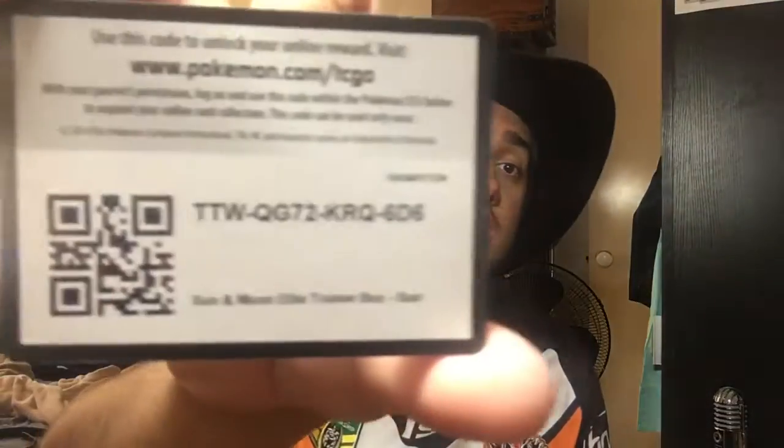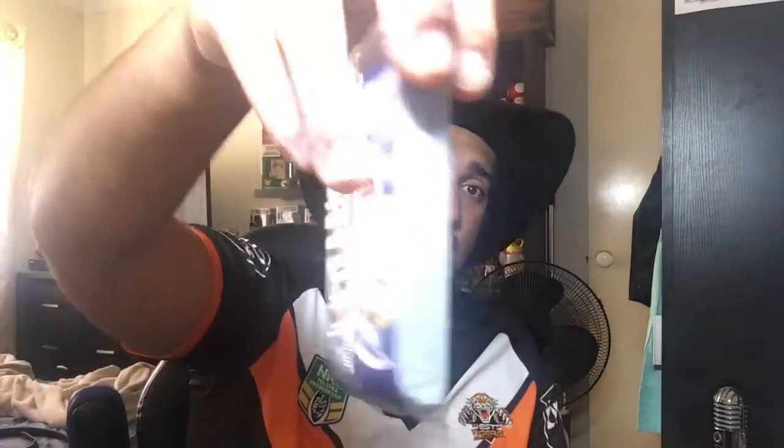Let me show you the contents of this bad boy — I'm going to tip it all out. First up, we actually have a code card for whoever wants it — take it straight to the bank. I don't know if it's like a booster or eight boosters, but here's your code card. We've also got some cardboard dividers to put in your box.